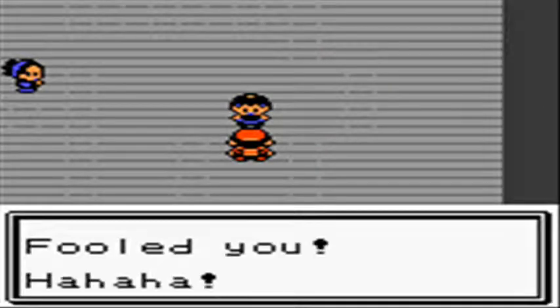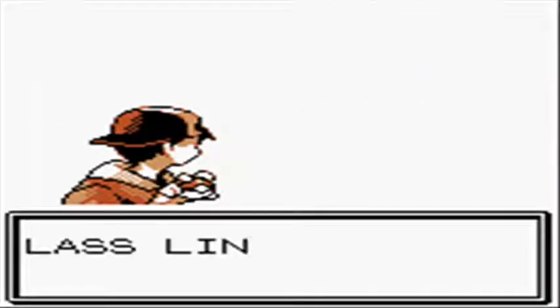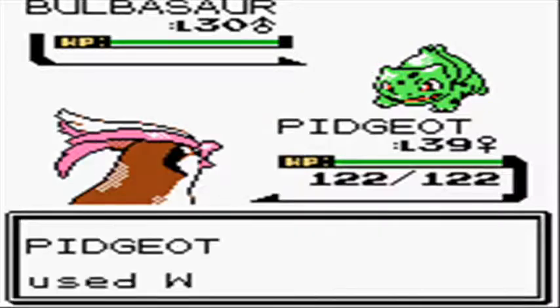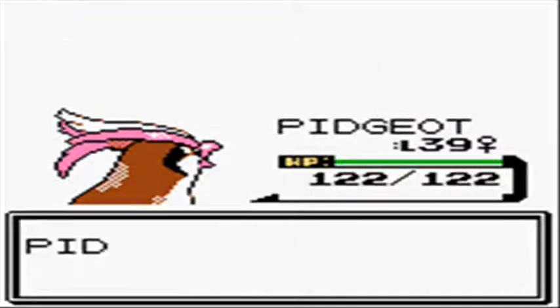The deal with this gym is that it's really simple but a little maze-like. You can see the little white dots on the ground — those are essentially invisible walls you can't go through. Every single person here looks like the gym leader, and you just have to talk with them to see if they're the real one or not. The order doesn't change up — it's always going to be the very last one at the very end.